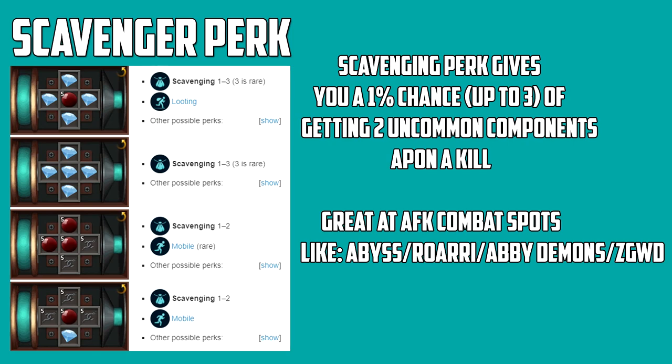First off, the scavenger perk. This perk is the most useful perk for combat if you're trying to get invention components. The scavenging perk gives you a 1% chance, up to 3% depending on the rank, of getting 2 uncommon components upon a kill. This is obviously great at spots like the Abyss, Rorari, Abyssal Demons, or Sami Kodros Dungeon Encampment or Sauron Encampment. And to the left you can see how you can make it — there are a few ways, some giving you a better chance of obtaining rank 2 and 3 than others.